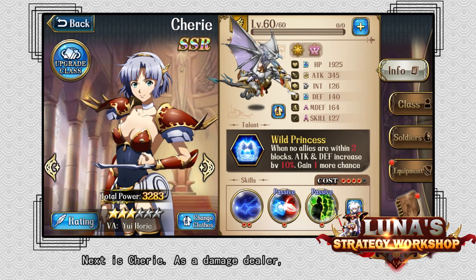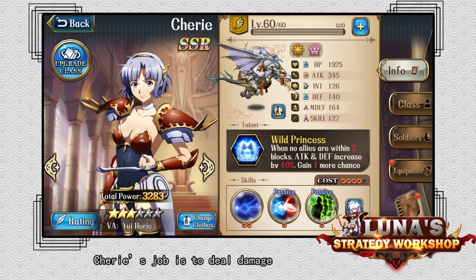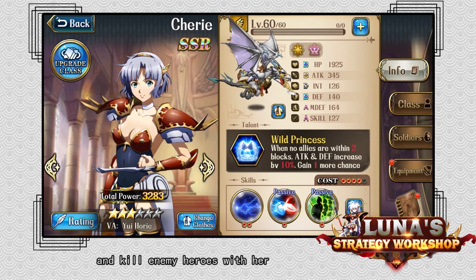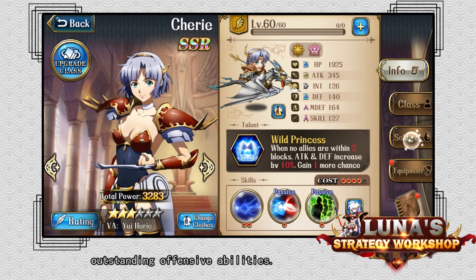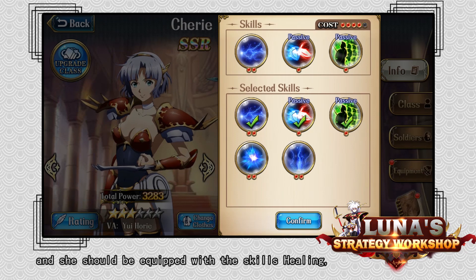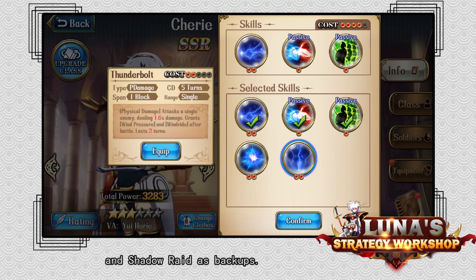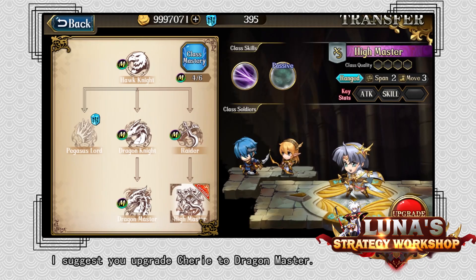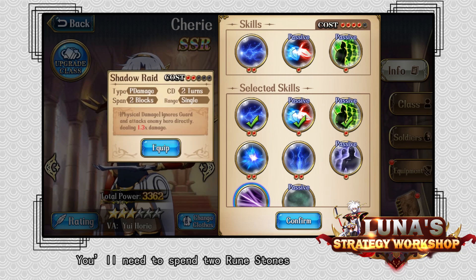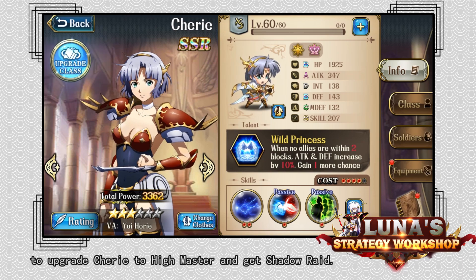Next is Cherie. As a damage dealer, the most important role in the team, Cherie's job is to deal damage and kill enemy heroes with her outstanding offensive abilities. Angels are Cherie's recommended soldiers, and she should be equipped with the skills Healing, Legion, and Lightning, with Thunderbolt and Shadow Raid as backups. I suggest you upgrade Cherie to Dragon Master. You'll need to spend two runestones to upgrade Cherie to High Master and get Shadow Raid.